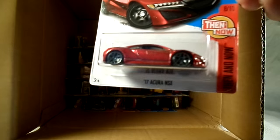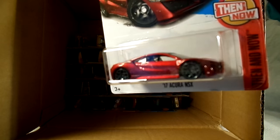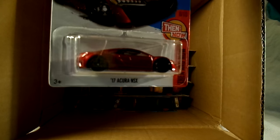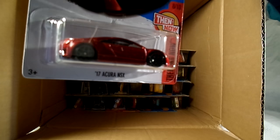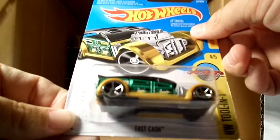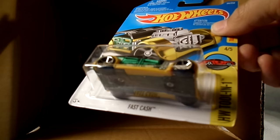Here's another Olympics car — this is the Quick and Sick, I believe that is the United States car. Is that basketball on the side? I can't tell. Nice color on this one — it's the '17 Acura NSX in a darker red. The other NSX was an enamel blue before this in that color. And the Outwheel 2-in-1 — this is the Money Clip Fast Cash, working money clip, green and yellow.